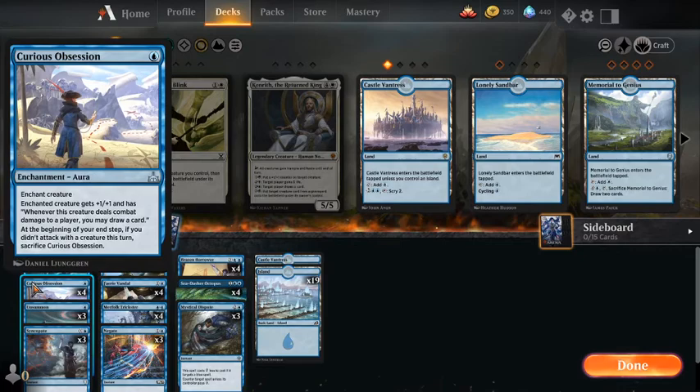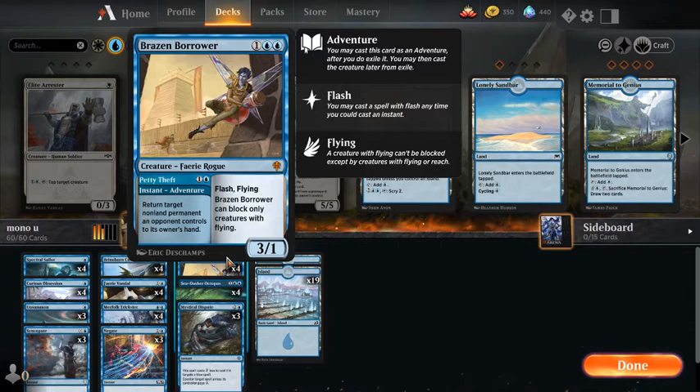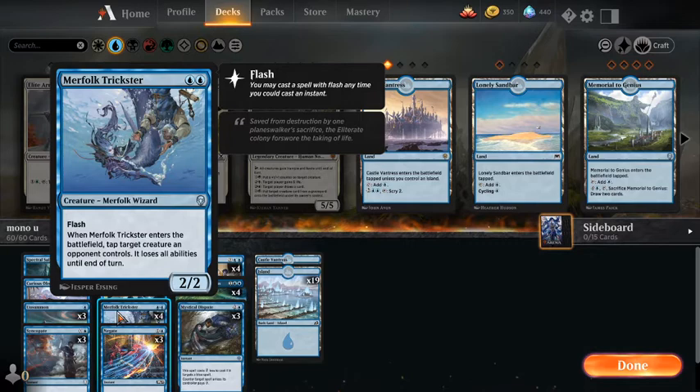Our main board includes 4 Spectral Sailor, 4 Curious Obsession, 4 Sea Dasher Octopus as our card advantage, 3 Unsummon, 4 Brazen Borrower as our creature interaction to get a creature off the board, and 4 Merfolk Trickster as the end of our creature interaction, at least for on-board creatures.